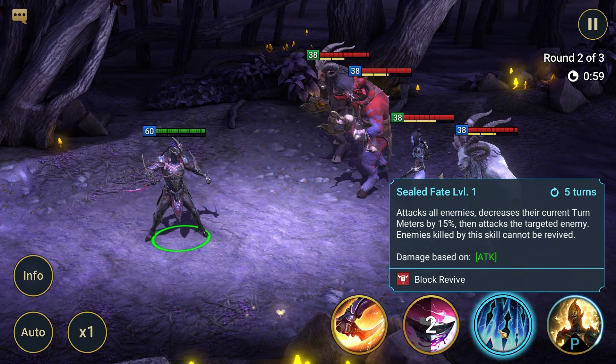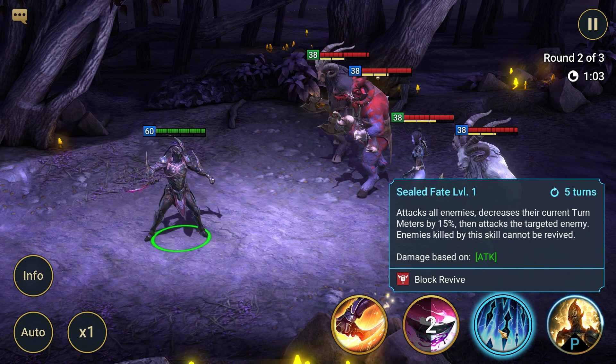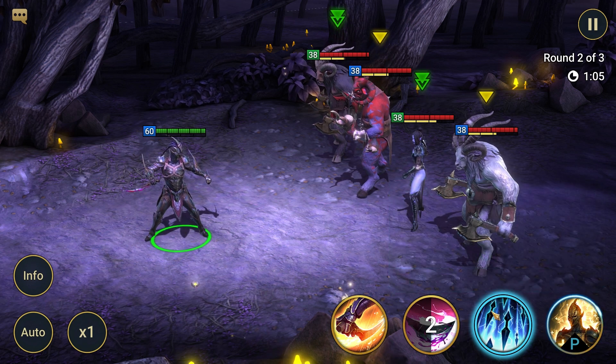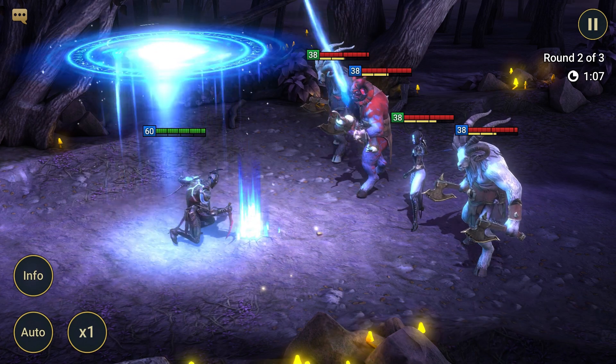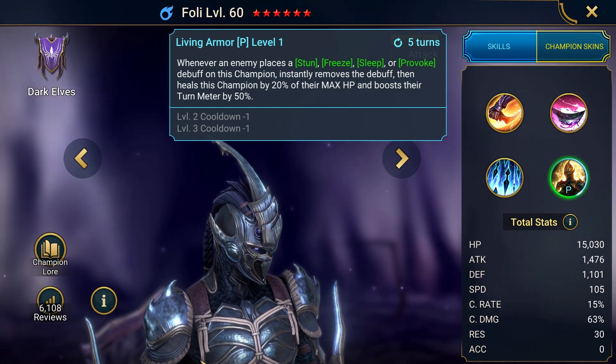Attack 3, Sealed Fate — 5 turns cooldown, attacks all enemies, decreases their turn meters by 15%, then attacks the targeted enemy. Enemies killed by this skill cannot be revived. Foley's passive effect, Living Armor — 5 turns cooldown.